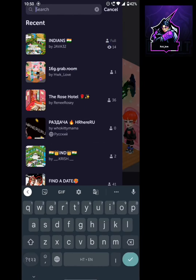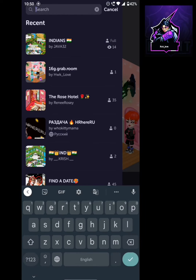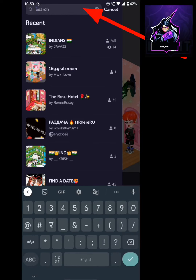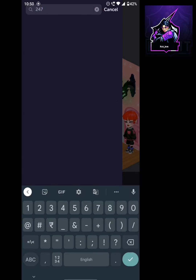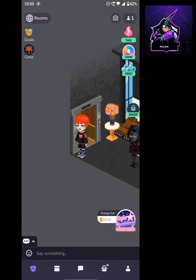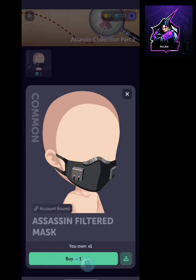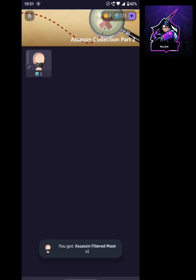Let's start — watch the video till the last and everything will be understood. One item is very valuable in this video. We have searched eight rooms and you can go and buy goods from there for free. Just type the name on the room's search bar and you'll see.